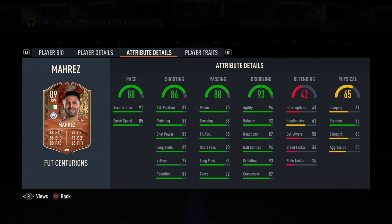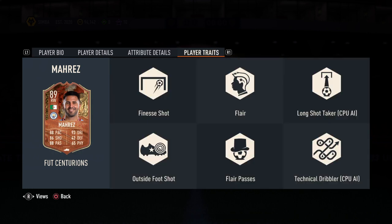His attributes are very good. He has 85 speed and 91 acceleration, giving him a pace rating of 88, and shooting of 86. Passing is 88 and dribbling is 94, with agility 94 and ball control 93. He's not very strong but he has good stamina. His player traits include finesse shot.